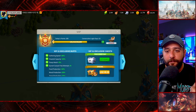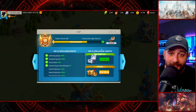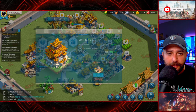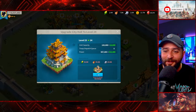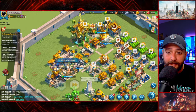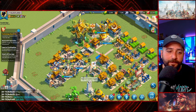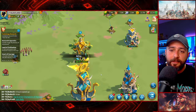Getting two legendary commander sculptures at VIP 12 is, in my opinion, insane value. For buildings, the only one we're talking about is City Hall. We're at level 23 and very close to 24 — the only prerequisite left is the Siege Workshop, which finishes within a day. After that we upgrade City Hall to 24, and then City Hall 25 will be the only thing left, which is the maximum.